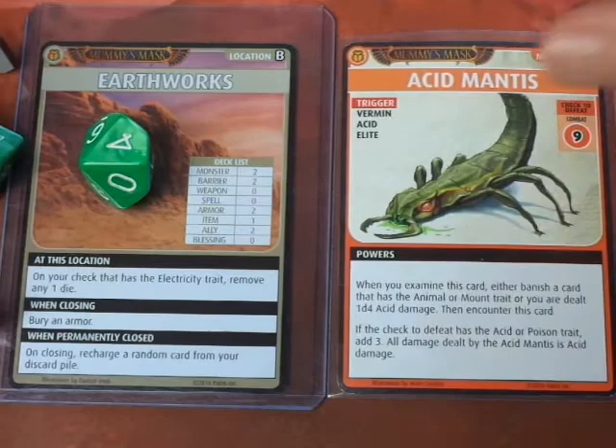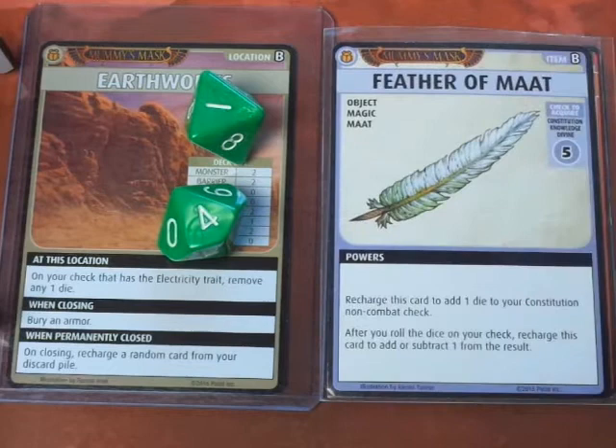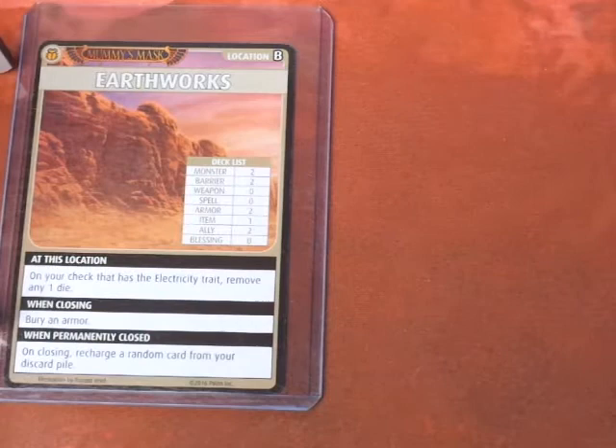We rolled a 4 — so 4, 5, 6, 7, 8. We failed. But fortunately we got that Feather of Matt. So far this campaign, the Feather of Matt has really been a saving charm. The Acid Mantis is banished. Looking at our hand, we have to reset it. And we are good to go.